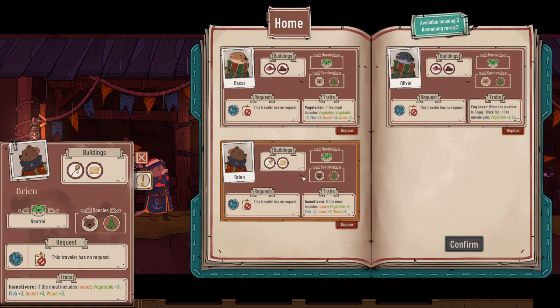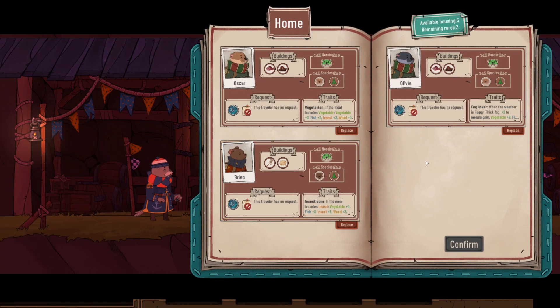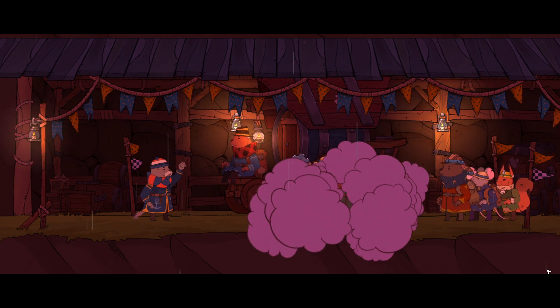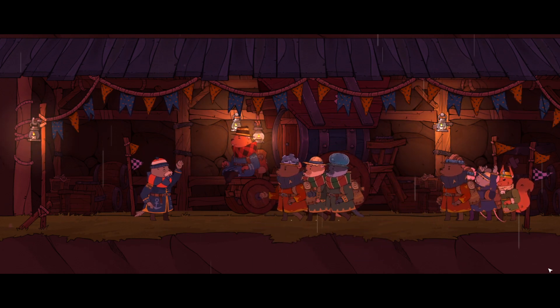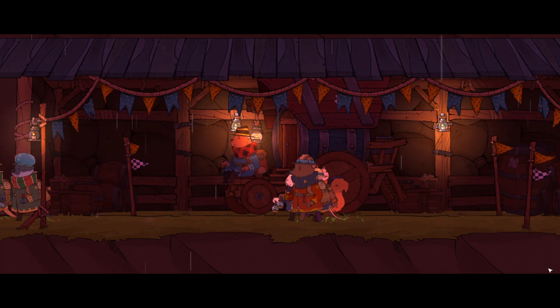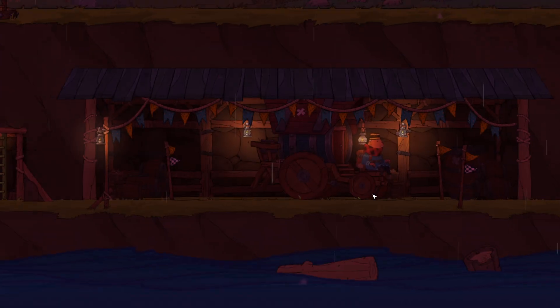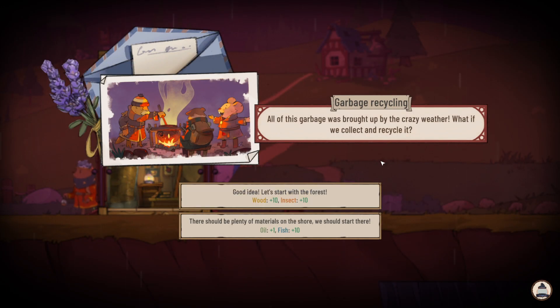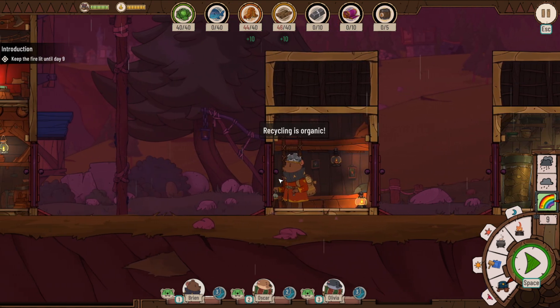Some travelers are leaving, some are coming. Available housing is three, so we're losing a few — actually looks like we're losing four. We take the new arrivals. Post-storm, all the garbage brought up by the crazy weather can be collected and recycled — we start with the forest debris. I notice we got a wooden insect resource from the debris.